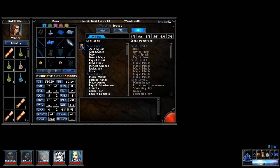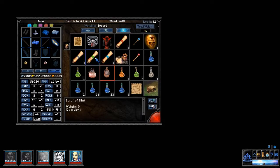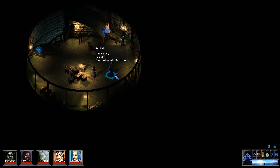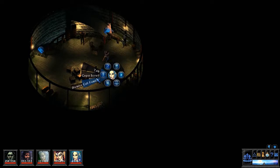Guess what we're buying. Her pack is full now, so I'm going to buy three at a time, have her learn them, then move on. She learns Blur, Blink, and Charm Monster. Next batch: Feeble Mind, Fear, and Chill Touch. She also learns Invisibility Greater, Invisibility, and Grease.